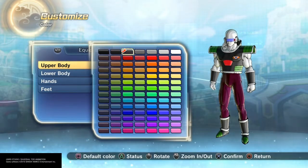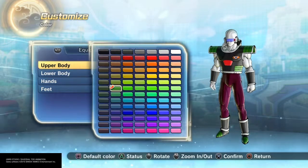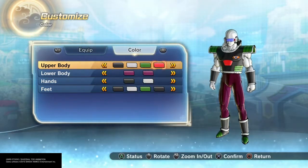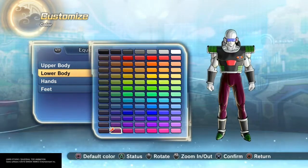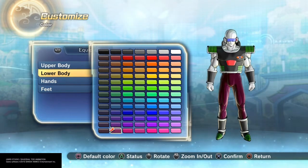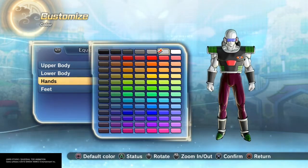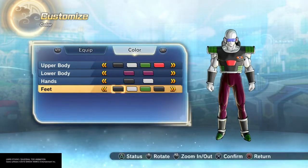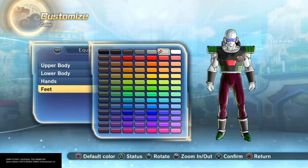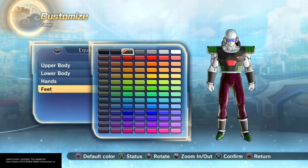For the upper body: first color, second color, third color, and fourth color. For his lower body, I went with this color, hands, and feet for the first color, second color, third color, and fourth color.